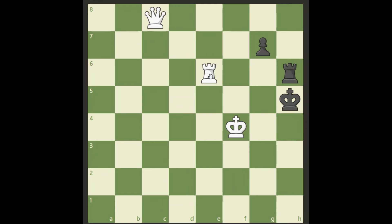So the solution is the beautiful rook sacrifice, playing to g6, and then we win on the next move. I hope you enjoyed this and managed to find the solution on your own. Thank you for watching, have a great day, bye bye!